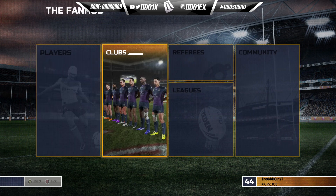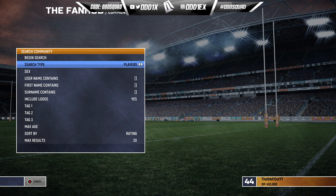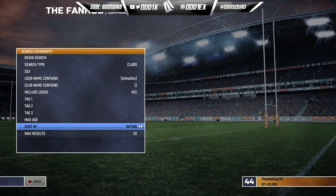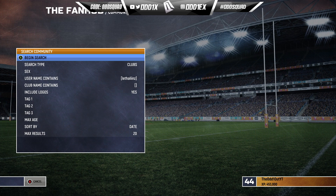Go to the Fan Hub, head over to Community, search Community, change this to Clubs. In the search, come down to username and put in L-E-T-H-A-L-I-I-N-Z. Come down to Sort By, change that to Date, and search.